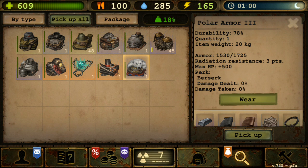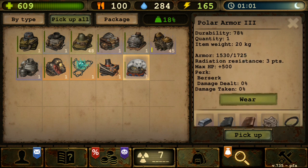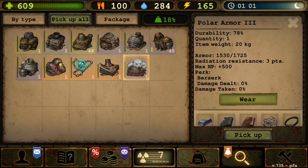Polar armor is the armor you could get in the previous Christmas event, and it's kind of overpowered. As you can see, at the third level it will have 1500 armor, it will also extend your maximum HP by 500, and on top of that if you are low health you can get the berserk bonus which increases your damage dealt — but you will also take extra percent damage as well.